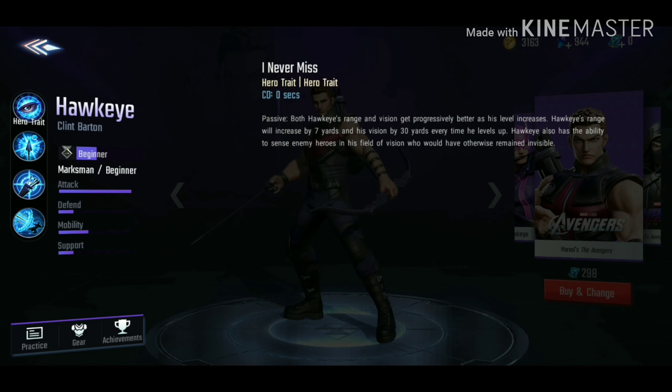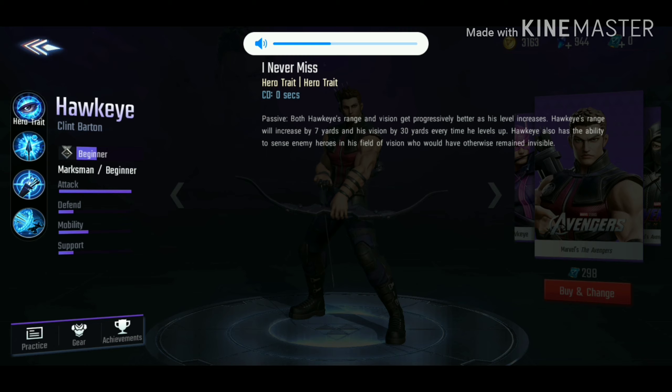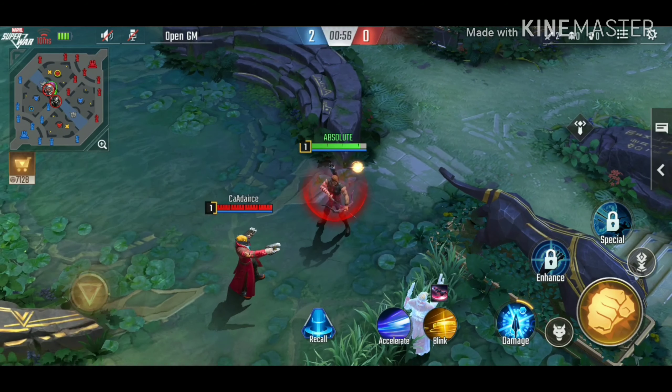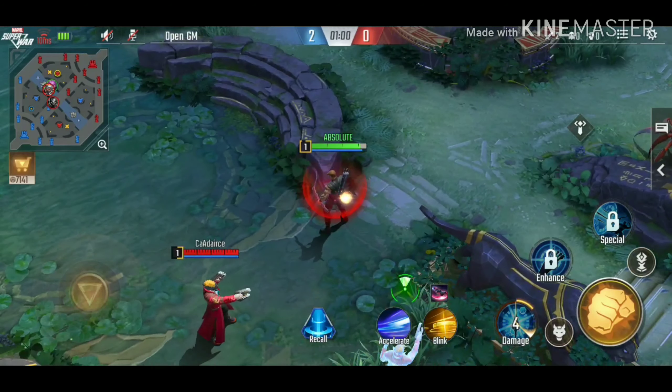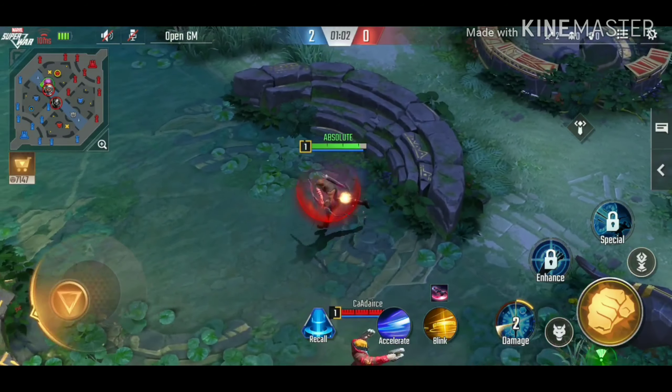For Hawkeye's passive — 'I Can See You' — every time Hawkeye levels up, his basic attack range and vision gets bigger. He's also able to see blurs in the grass from people who appear invisible. Right now I have an enemy dummy in the grass, and you guys can see that blurry vision in the grass. That is why I can see you.